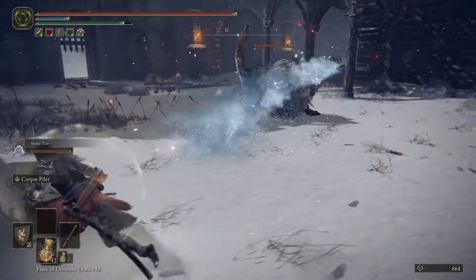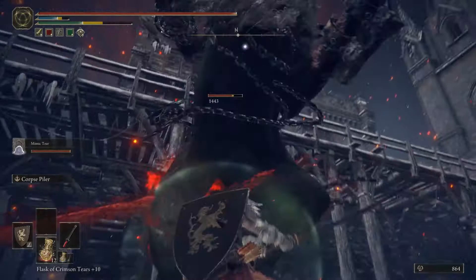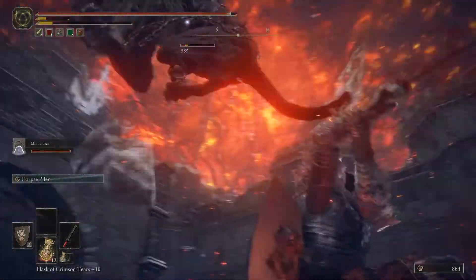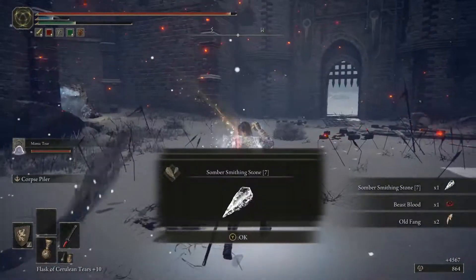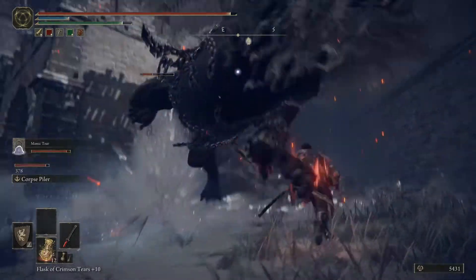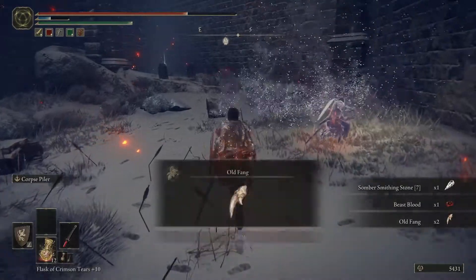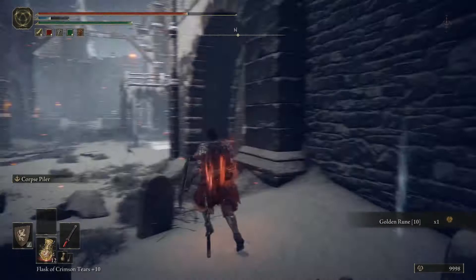Let's not get caught in that — I don't want to get frostbite. If you just roar... going to take that chance. Did you see that damage? This weapon art is insanity, man. Another Somber 7. Some more stuff as well — Somber 7, Old Fang, Beast Blood, Golden Rune 10. Sweet.